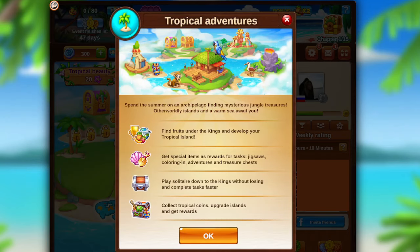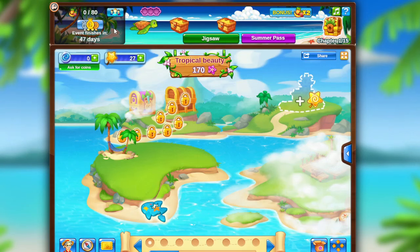Mysterious islands and warm sea are already waiting for you, so let's dive deeper and get a closer look at this event. During the contest you will be collecting fruits from under the cards. Fruits are added to your progress which is indicated at the top panel of the game.